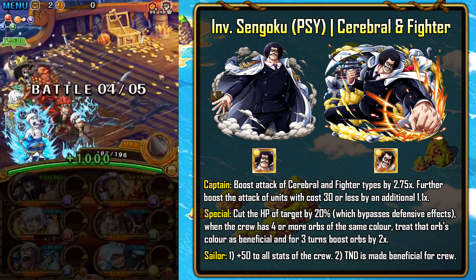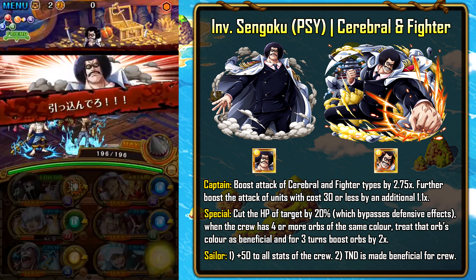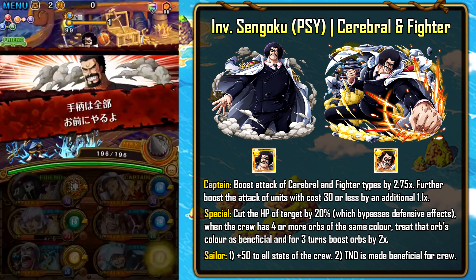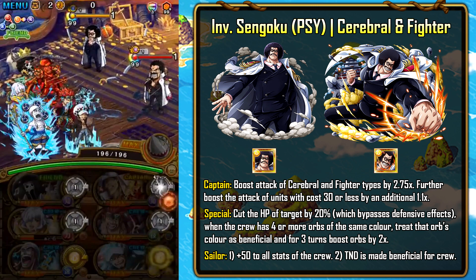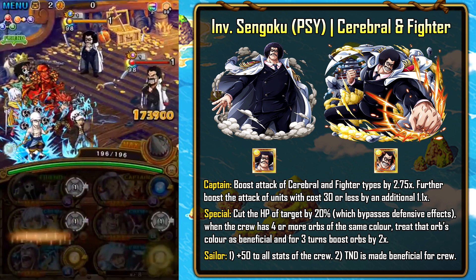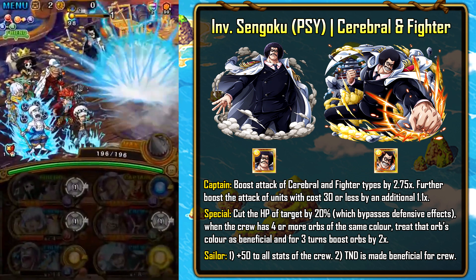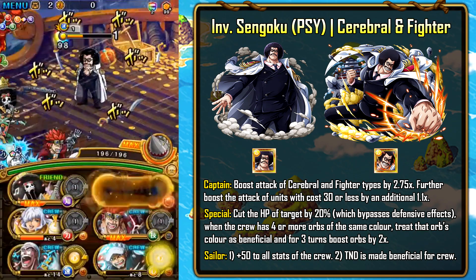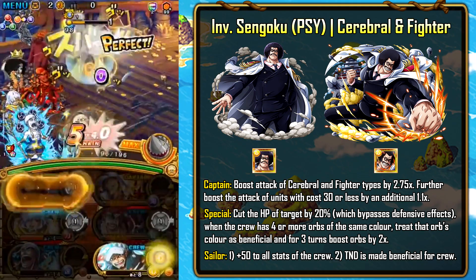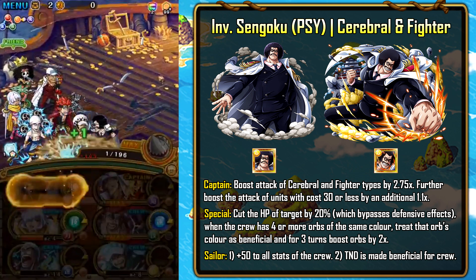Moving on to stage four — this is where most players failed. Sengoku has 5 million HP and Garp has 3 million HP. Sengoku hits for 11,000 every turn, Garp hits for 12,000 every turn. Sengoku has a quick-orb barrier lasting 99 turns, and Garp has an INT-orb barrier also lasting 99 turns — both popped by using just one orb. The top row and middle row slots will be bound by Garp every single turn, and they also put up a damage reduction buff.